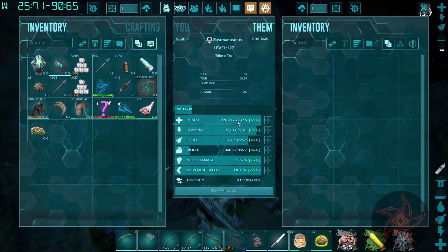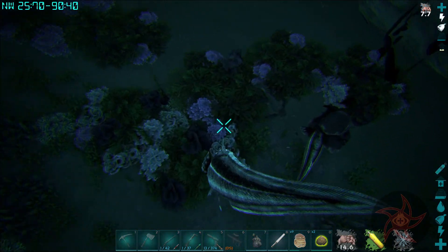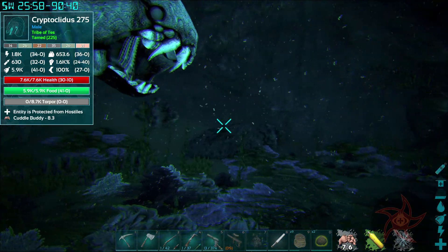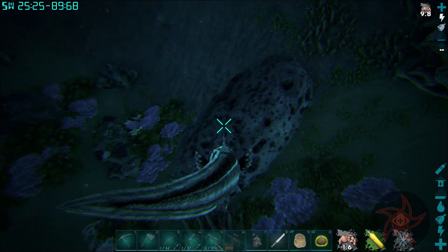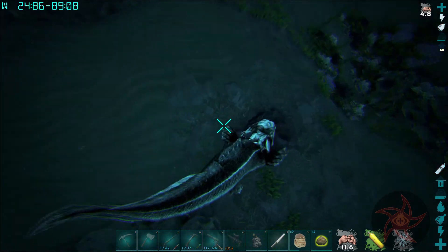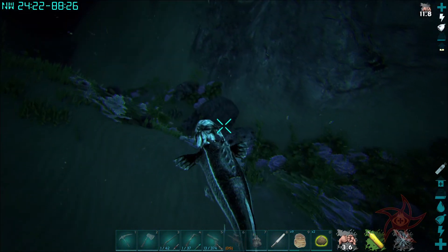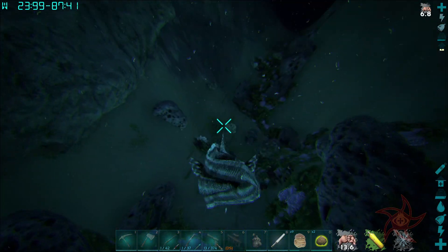What are the stats like? 2,200 health, 856 weight — that's not bad. I don't think any of these rocks are harvestable. I'm pretty sure this thing can chow down on rocks like a Doedicurus can, but I'm not 100% certain. I've never tamed one of these before, so not exactly sure how this is supposed to work.